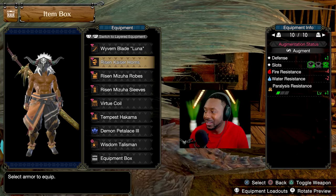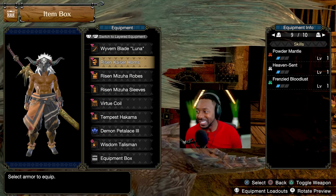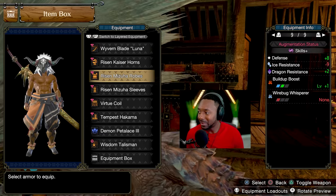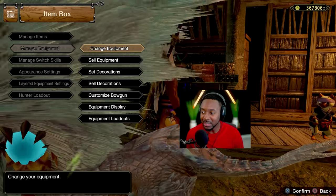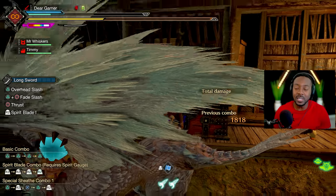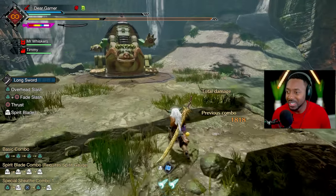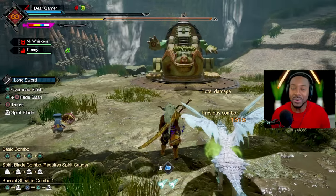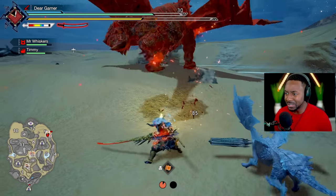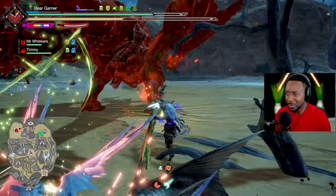Maybe if I get Bloodlust on a level 4 that might work, but it's challenging to get exactly what you want. I essentially blew through all of my melding materials because I couldn't get exactly what I wanted, but I felt pretty good with how this landed. We're doing some pretty juicy damage so let's go ahead and show some monsters and see what it looks like in a real battle.